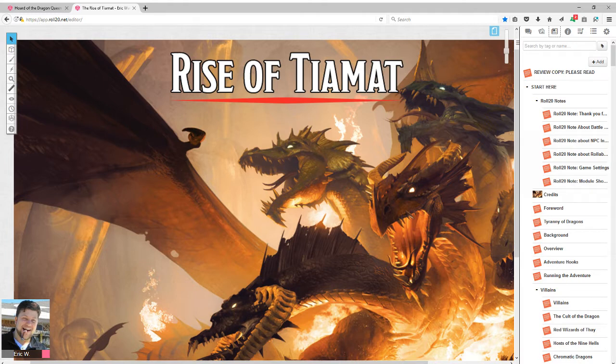So, Rise of Tiamat — what do you get with the $29.95 module? Two 10-foot battle maps with 5-foot subdivisions, everything with dynamic lighting if you're a Roll20 subscriber. Three 15-foot battle maps with 5-foot subdivisions. One 20-foot battle map with 5-foot subdivisions. That's right — there's not a single native 5-foot battle map in the whole package. They're all 10, 15, or 20.